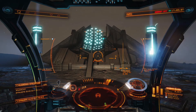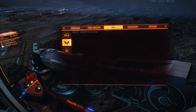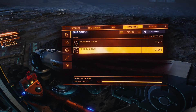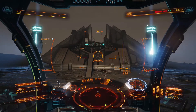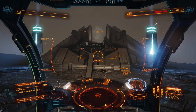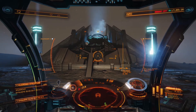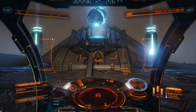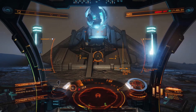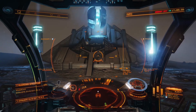Once you've done all of that, you'll want to come to the center of the structure with the ancient relic. Then what you'll do is jettison the ancient relic. What this will do is make an orb appear. You'll want to scan this orb, and from that orb you will get the data which is needed to unlock the Guardian Gauss Cannon.